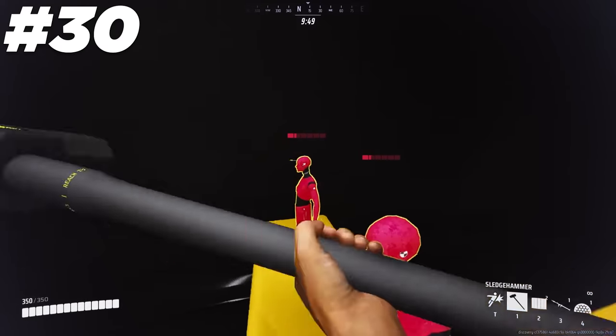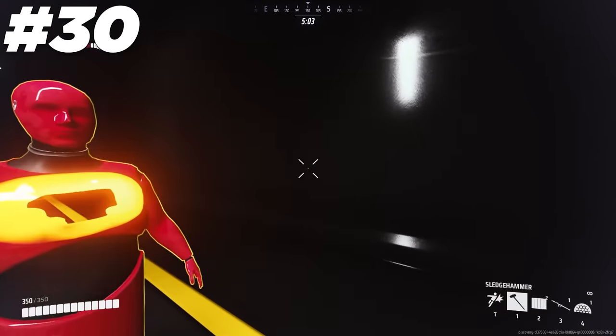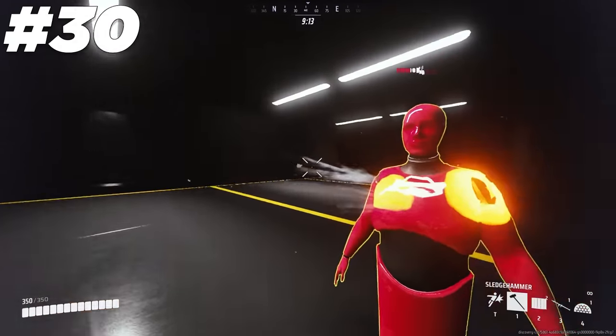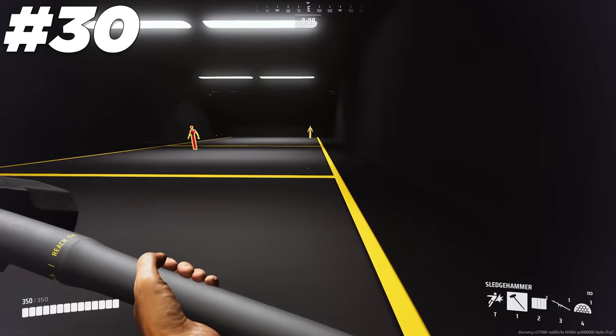The sledgehammer travels in a path rather than just doing damage straight in front of you. This means you can have the sledgehammer deal damage sooner by turning your view away from the enemy. Since spamming the hammer goes left-right-left-right, you ideally want to look to the right, the left, the right, and then the left again to have the damage register as soon as possible.